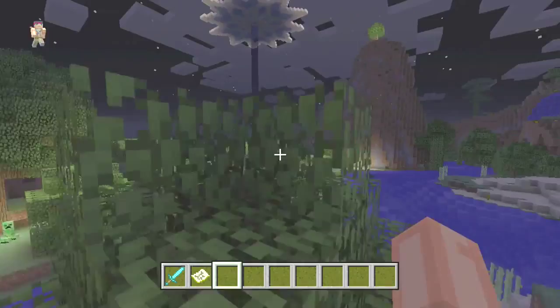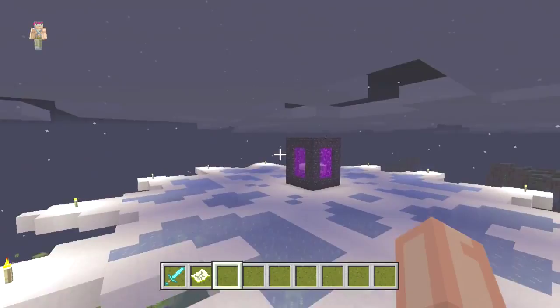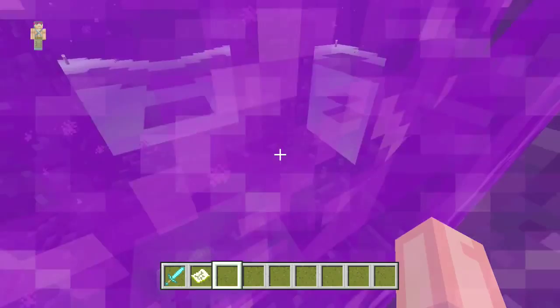I'm in creative mode at the moment, and I'm just going to give you a little tour. This is his snowflake here with his nether portals in. I'll just take a little trip to the nether - even though you're probably wondering: do we get his nether? You don't get his nether, you get a flatland nether.